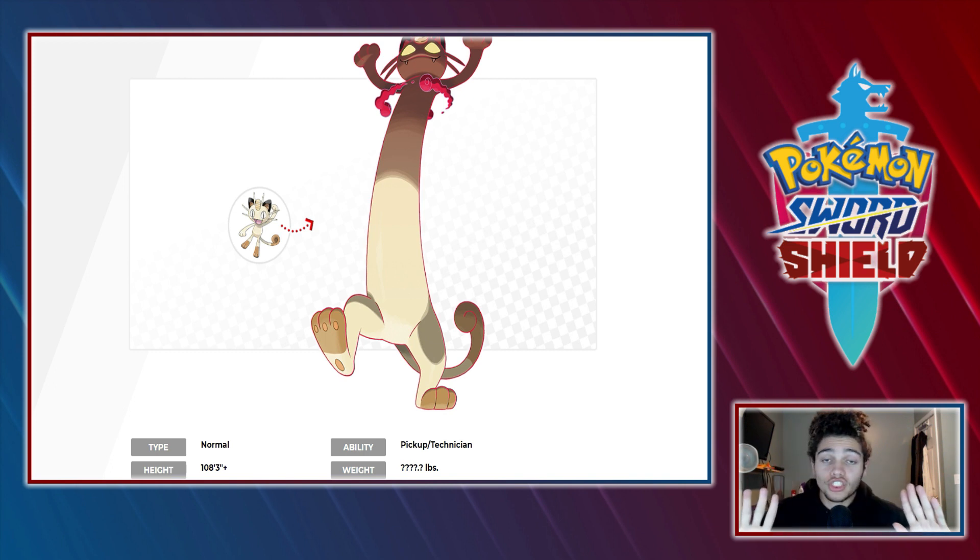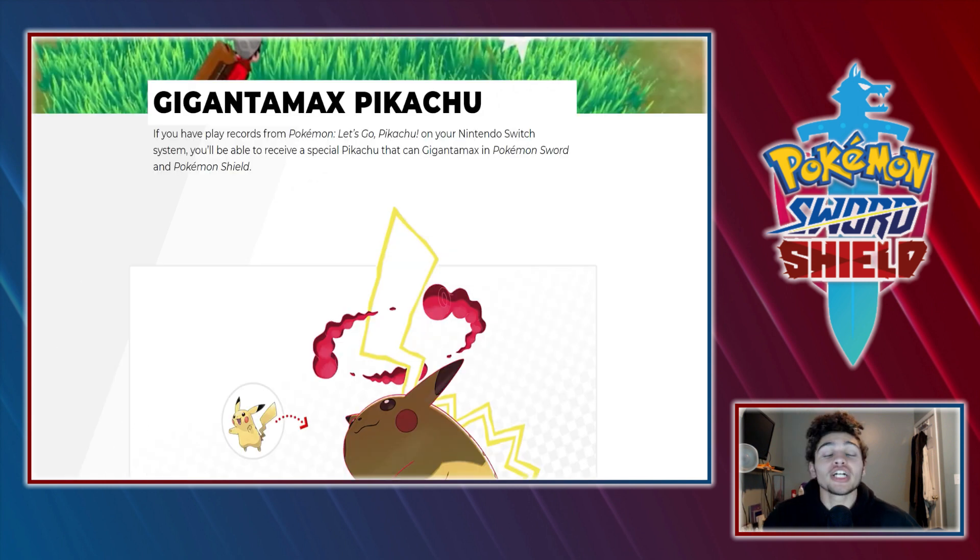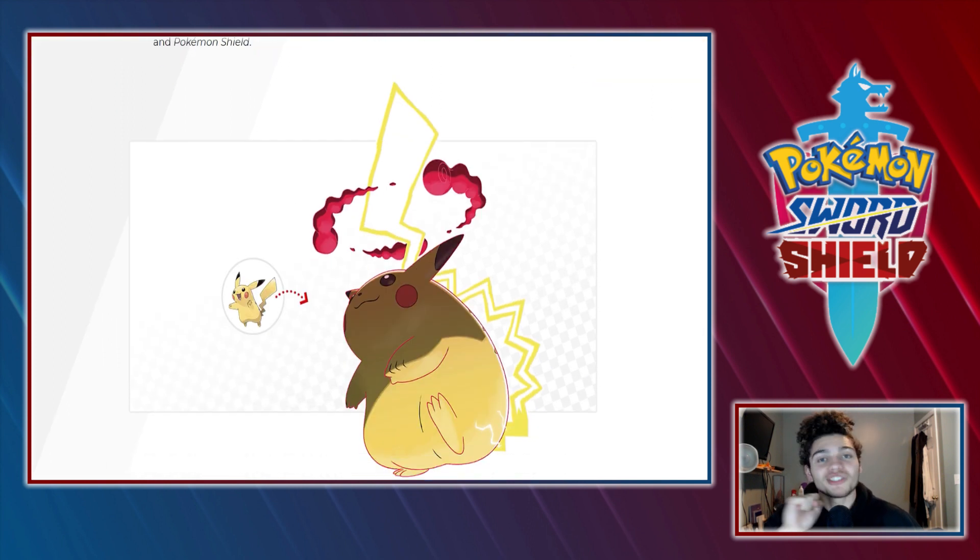Now ladies and gentlemen, brace yourself — we got dad bod in the building! Gigantamax Pikachu! So if you have play records from Pokemon Let's Go Pikachu on your Nintendo Switch, you'll be able to get a special Pikachu in Sword and Shield. Me being the smart boy that I am, I already had Let's Go Pikachu, so I'm getting this fat little boy right here.